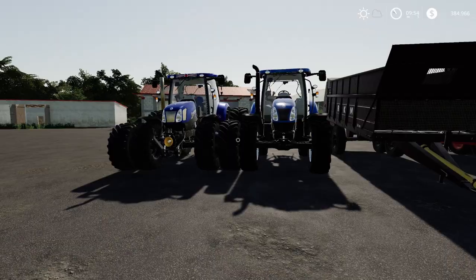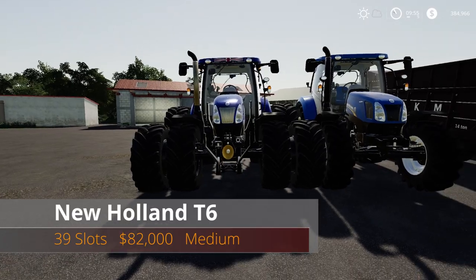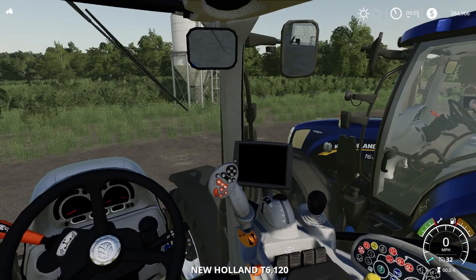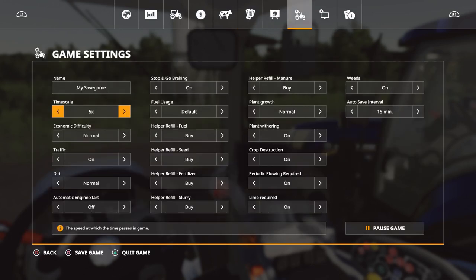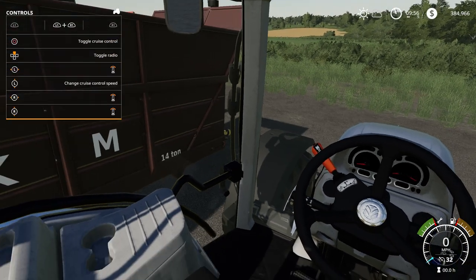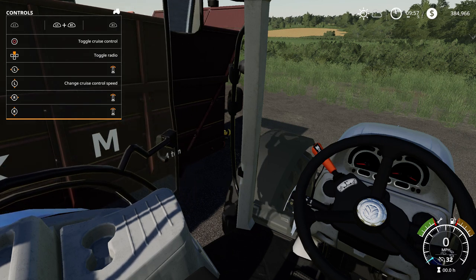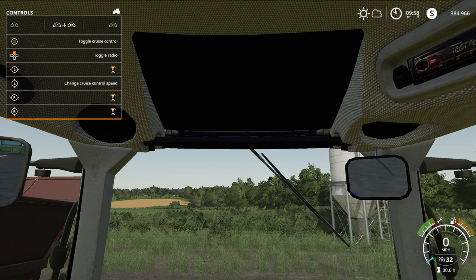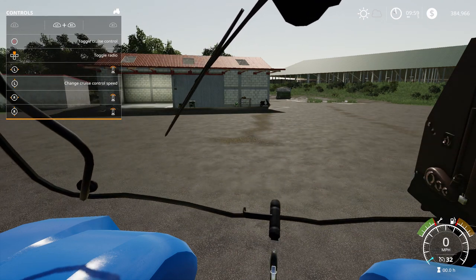Last one is a new tractor. We keep getting these New Holland tractors — this one is the New Holland T6, 39 slots, $82,000, a medium tractor. Let's go inside. Pulling up the help menu — there's a horn, and some extra controls. The door opens by holding L1 and R1 and using the right stick left and right. There's also a back window that opens with L1, R1, and up on the D-pad.